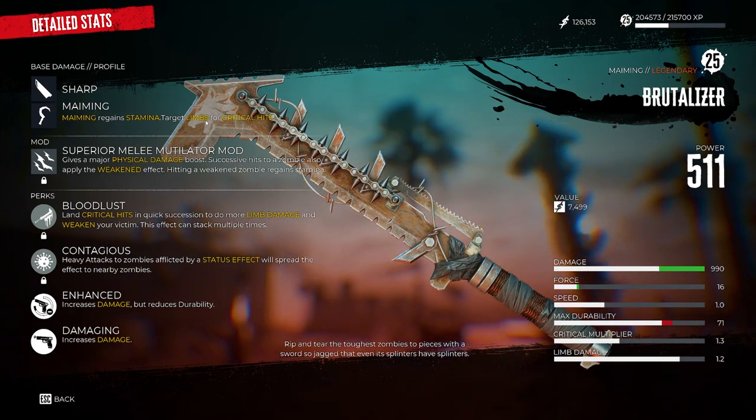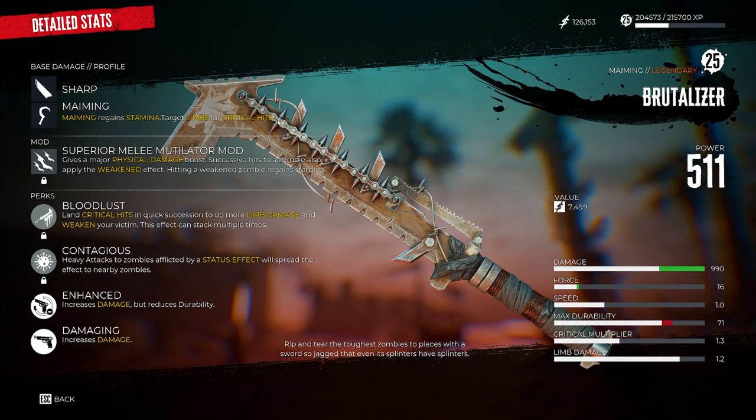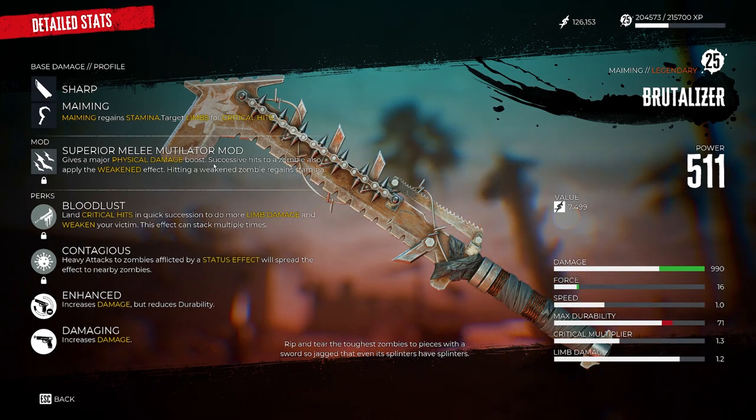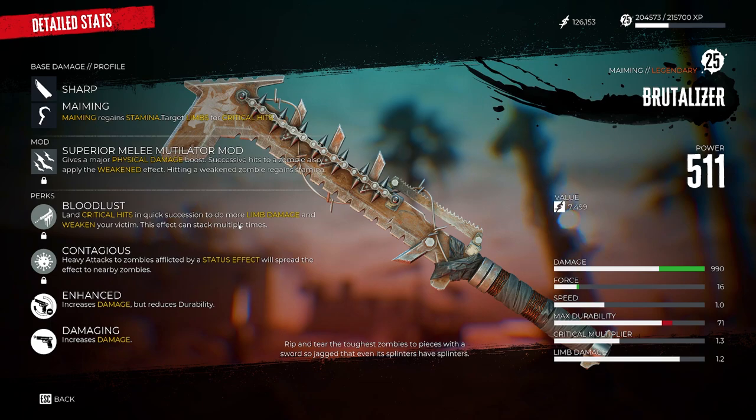Maiming against stamina targets limbs for critical hits, meaning that if you target any limbs in the game to get any type of zombie part, you get increased amounts of those zombie parts on that particular zombie. For example, a volatile screamer provides you with electrified brains, which allow you to build certain mods for your weapons. With the weapon itself, we've got the mob being Superior Melee Mutilator, which does more damage overall and applies a weakened effect on zombies. Bloodlust lets you land critical hits in quick succession to do more limb damage, weaken your victims even further, and this can stack up multiple times.